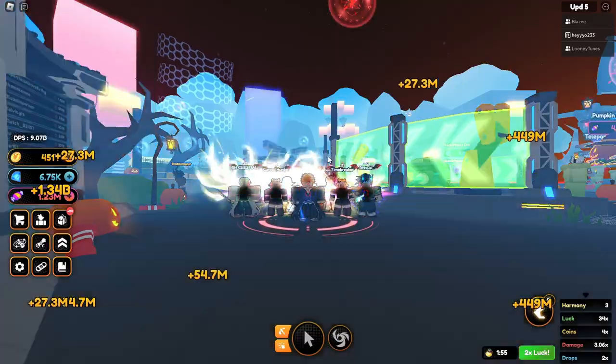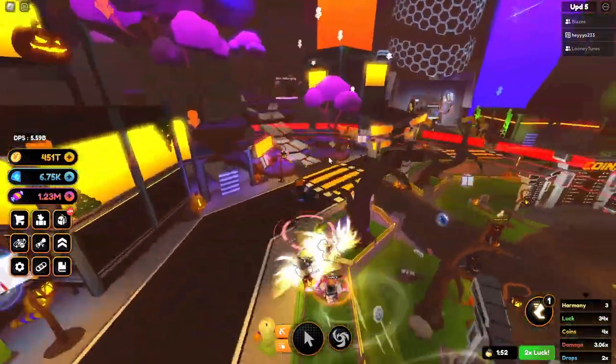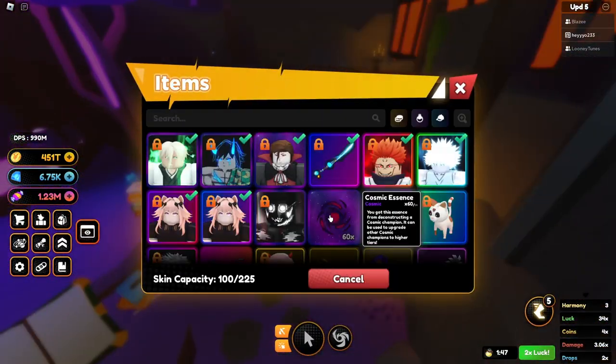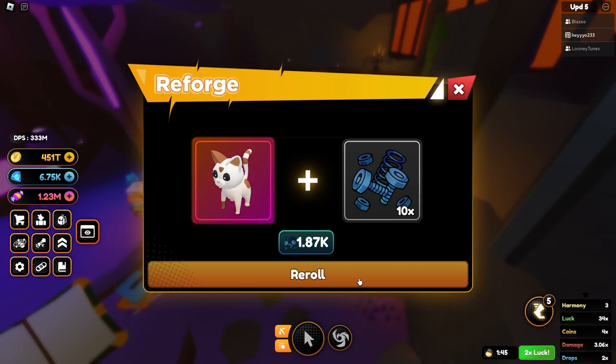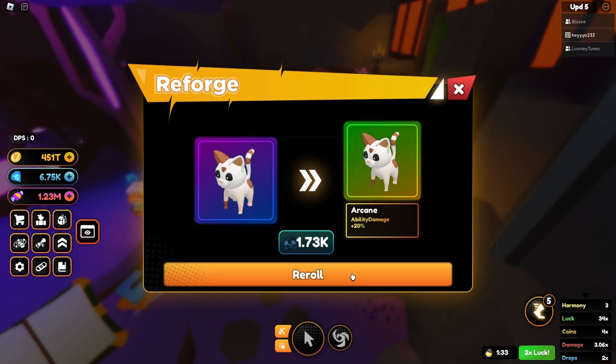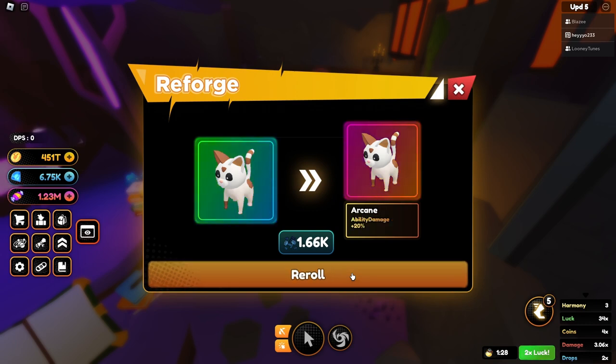Let's go get perfectionist on this. If this is like the mythic skin from the pumpkin, this could be better than everything else. So if we can get perfectionist on this, it'll be better than my divine sword or whatever it is. Hopefully we can get it sometime today — I'd rather not use 3000 on this and it be garbage. Actually, I'm keeping that.